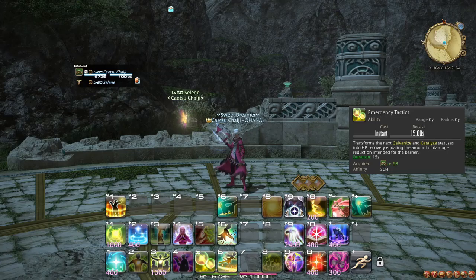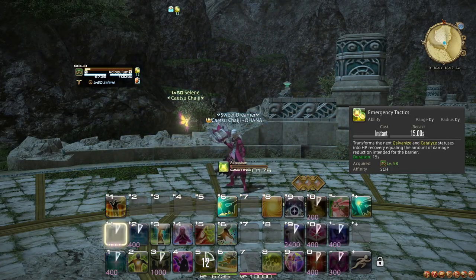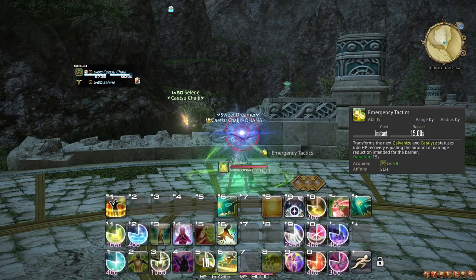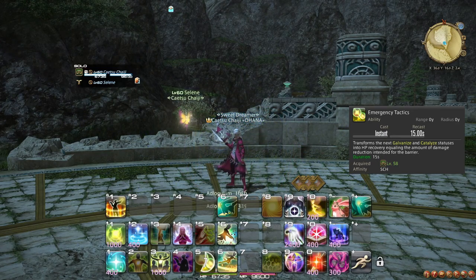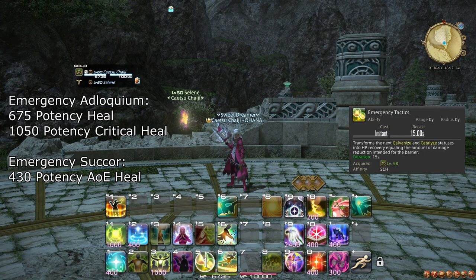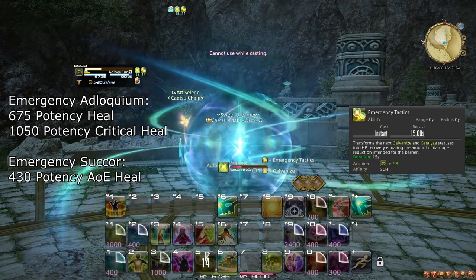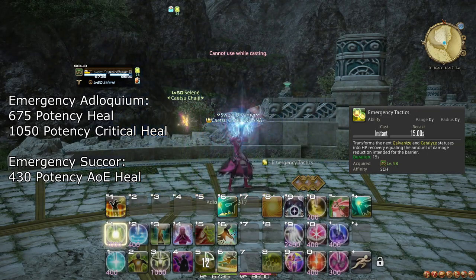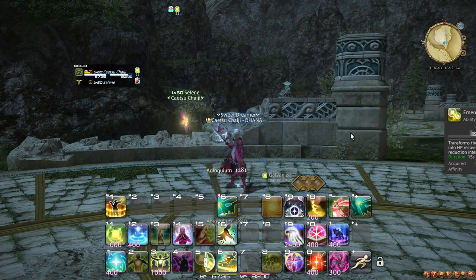At level 58, you learn the ability Emergency Tactics. If you need to heal your party a significant amount but you know that shields will go to waste or simply not help — whether because damage is not incoming or because the party already has shields — then using Emergency Tactics will replace the shields from your next Adloquium or Succor with more healing, vastly increasing their healing potential. As the name suggests, this ability should be used for emergencies, so it is not odd if you go for a long time without using it at all.